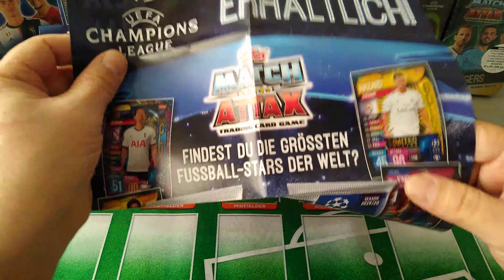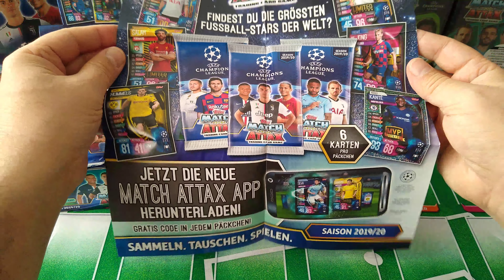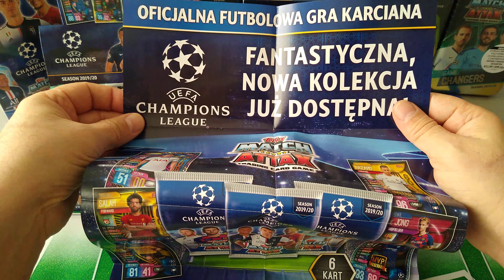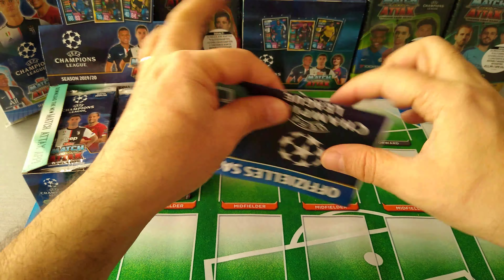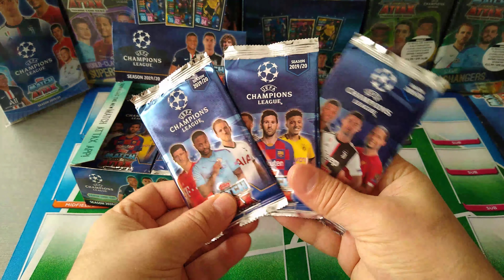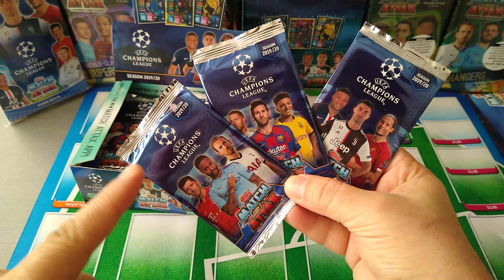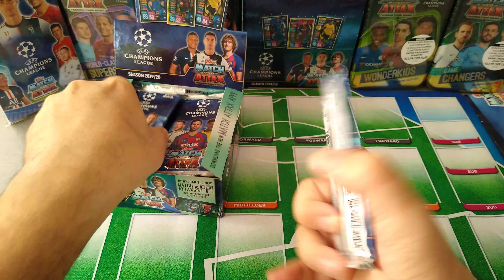Here's the poster — one side is German, the advertisement poster that all the kiosks or newsagents would put up outside the shop window, and the other side is in Polish as you can see here. Very nice poster. We'll put this one to the side — here are the packets. We've seen the packets before guys, there are three designs and they are the only designs you will find if you like collecting the packets unopened.